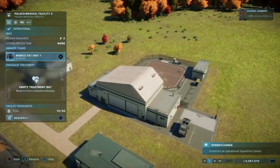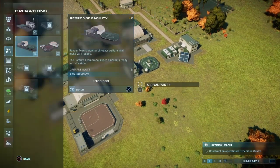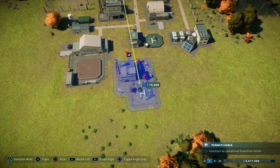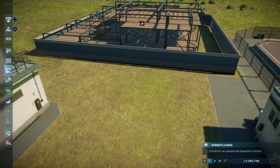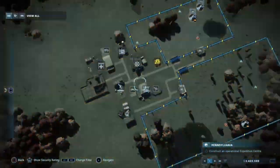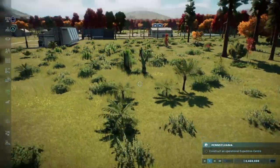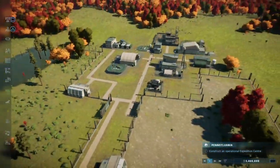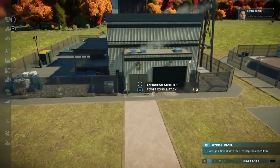Alright, perfect. We can really use an expedition center. I mean you could have just listed this with the other ones — it would have made it easier for me, but sure Lambert, why not? Tell me after I've already built loads of buildings and thought I was done. Let's put it right next to here. What I've noticed is we haven't actually built many things that are for guests — apart from the viewing galleries — so I don't know when that will be introduced. Maybe it won't be in the campaign; maybe we'll see it in chaos theory.